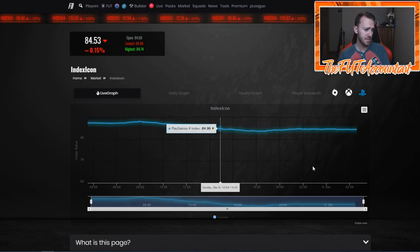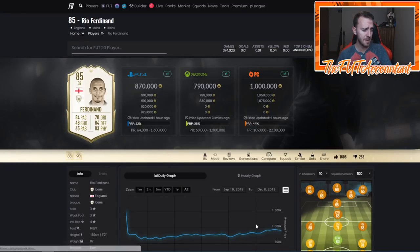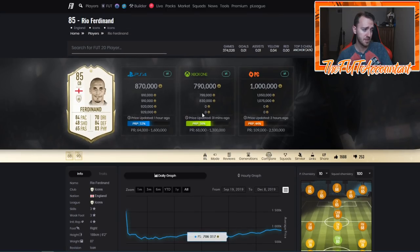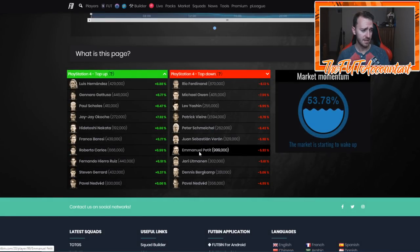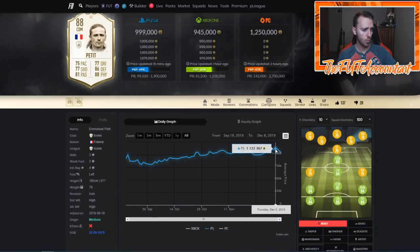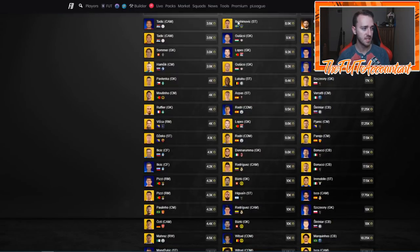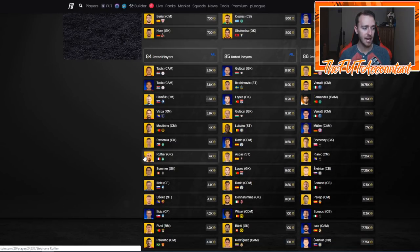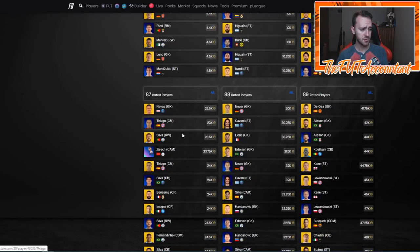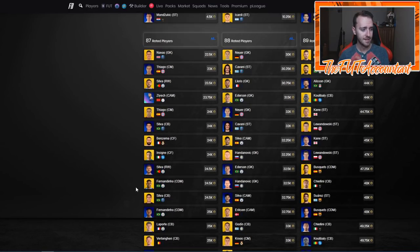There's been a lot of panic selling across the market this weekend because of this SBC and the Team of the Group Stage promo. Icons are down a ton — Rio Ferdinand's baby card at 870k, was 940. Petit at 1.1 million is now under a million coins. The upper tier of the market has really taken a hit. Meanwhile, a lot of people have put their coins into high-rated fodder — the 85s are up 2k a piece, 87s starting to rise, 88s and 89s are up too.